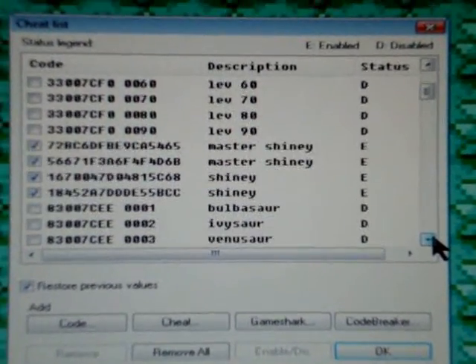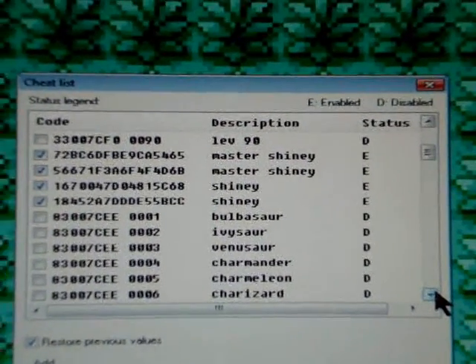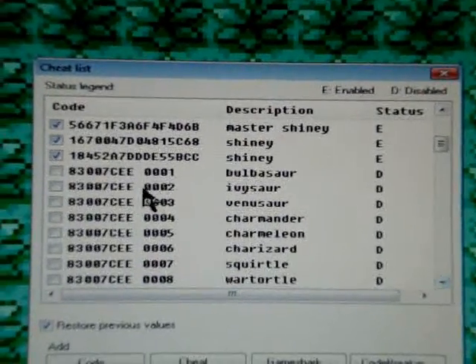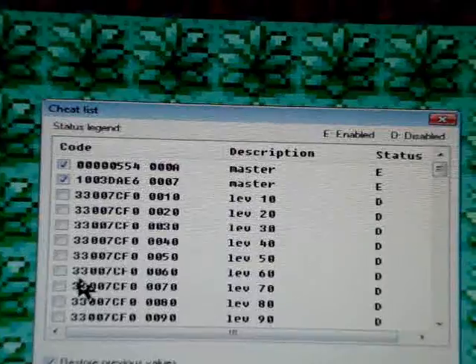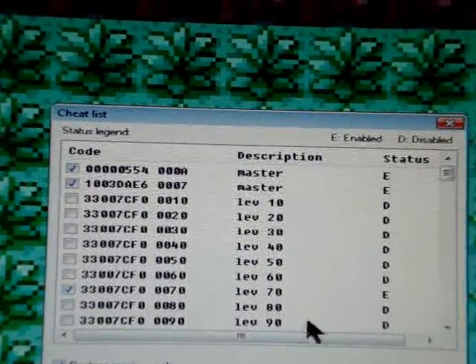I got the master codes and the level codes on. Then there's master shinies and regular shinies. Now let's put on Pokemon — Bulbasaur, level 80 or 70th sense.